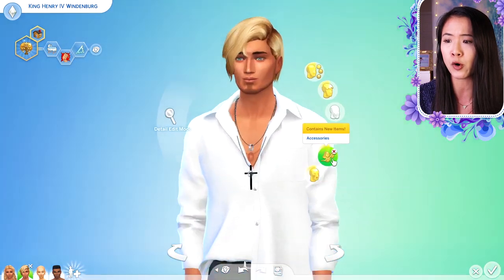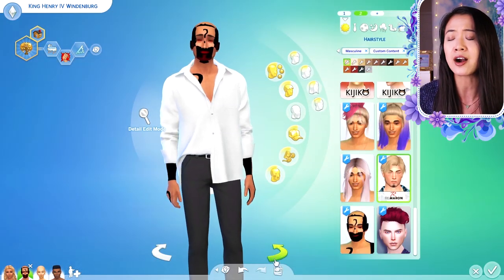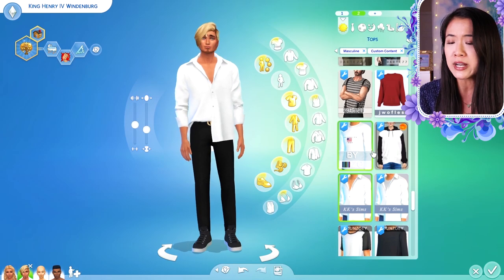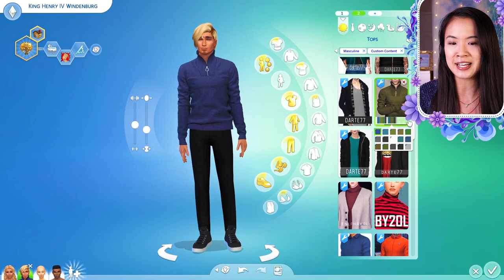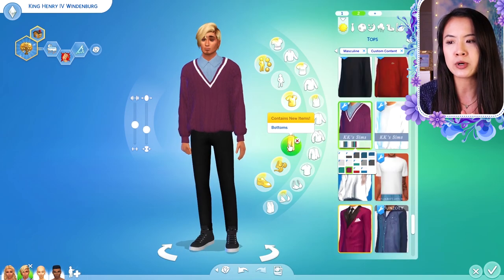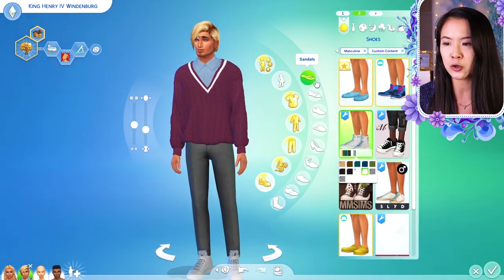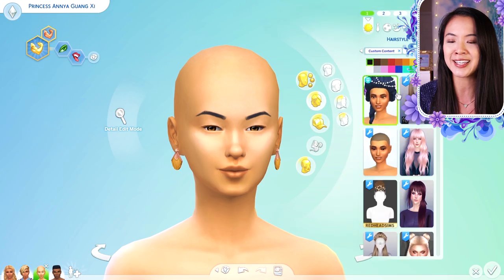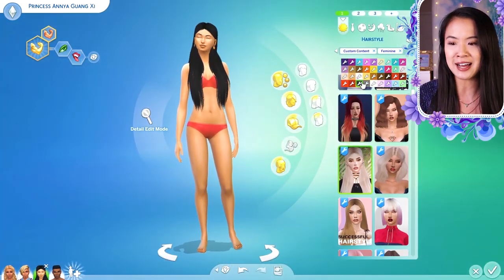I decided to pick four of our characters from our royal family series — very popular characters. We have our King Henry IV of Windenburg, and we're also going to be giving makeovers to Princess Anya of Glimmerbrook, Prince Jabari of Salvadorada, and Princess Bellatrix of Windenburg. This is actually a younger version of King Henry — that was when he was a young adult.